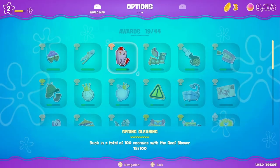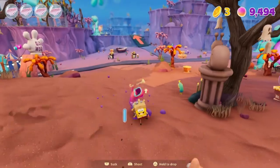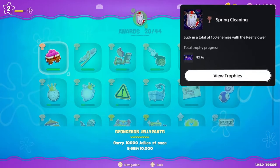The next trophy is called Spring Cleaning, and this is for sucking in a total of 100 enemies with the reef blower. I just grab it here and run around getting a bunch of enemies into it. And there we go — Spring Cleaning, sucking a total of 100 enemies with the reef blower.